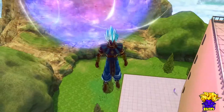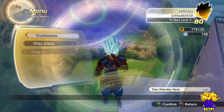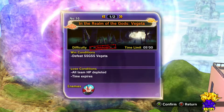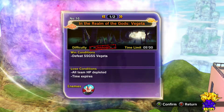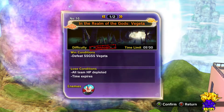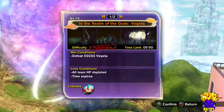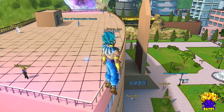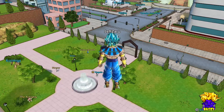The way to get Super Spirit Bomb: all you gotta do is play that particular expert mission, the one in the Realm of the Gods - Vegeta. The win condition is to defeat Super Saiyan God Super Saiyan Vegeta, and you gotta do this all in five minutes. I recommend you get your friends, brothers, sisters - get them all with you in the game and just spam your ki blast ultimates.